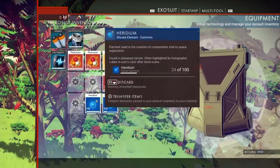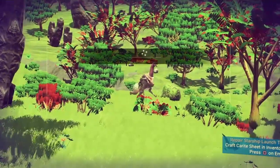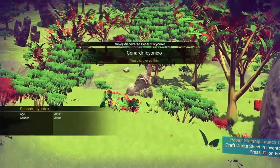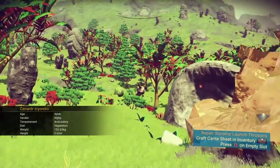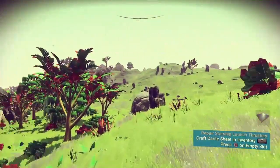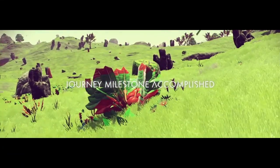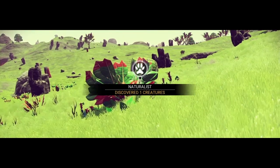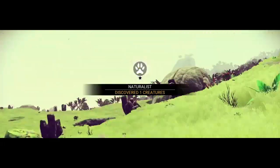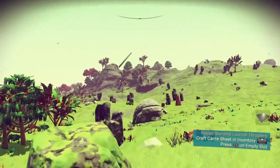Oh hello there! Now you use L2 to scan, of course — but we have to hold L2 and R2 to scan creatures. Another milestone: 'Naturalist — discovered one creature'. Nice, thank you very much for that achievement!